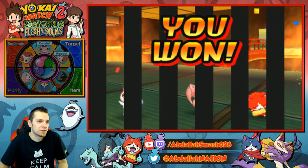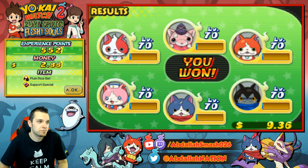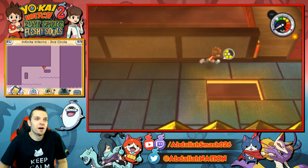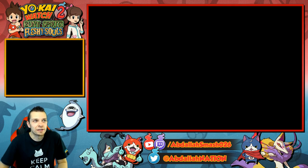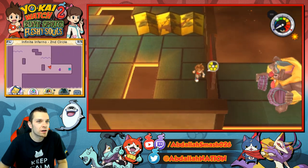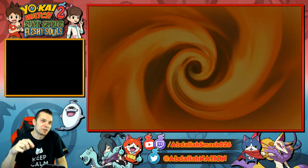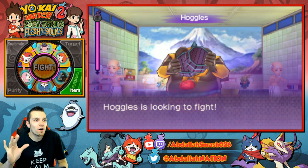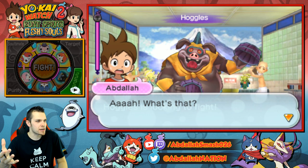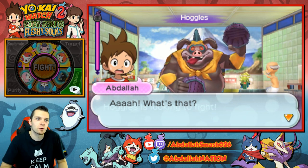Our Yo-Kai are super strong now, so this is good. And I'm still using Jibanyan from the very beginning. Let's just go beat up Sproink — or, sorry, Hoggles. Let me get past him. Oh, I can't get past him. I was gonna sneak on the other side. We actually didn't fight Sproink in this game yet. I mean, you could go through and do the Sproink quest, which I'll have a tutorial on very soon.